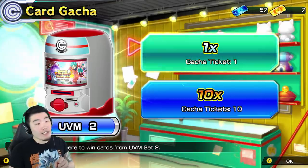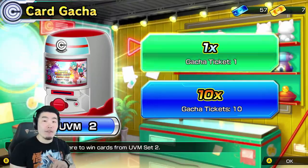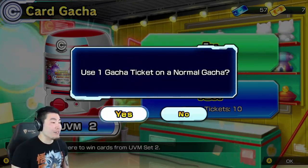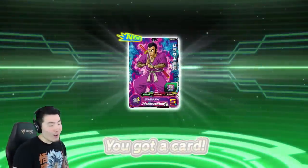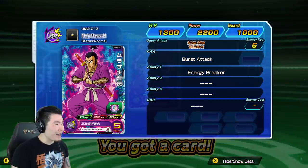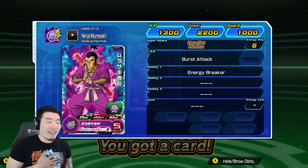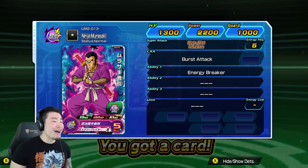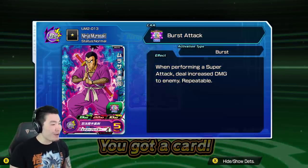We're going to do 7 singles, then 5 multis, and then 7 more singles with the rare tickets, and that's going to be the video. Let's jump in. Okay, we're starting with... I don't even remember this guy's name actually. Ninja Murasaki. So this guy in Dokkan, which is a game I play a lot, is an R in Dokkan, so that's not a good sign. But I was also told that rarity doesn't necessarily mean how strong they are.